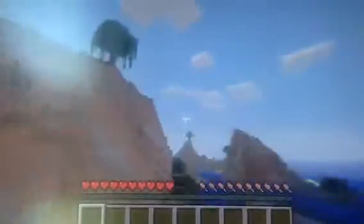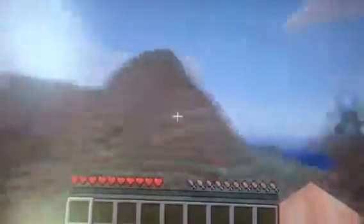What's over here? A ravine. It's really great, lots of wood — great for if you just want to start off with loads of resources.